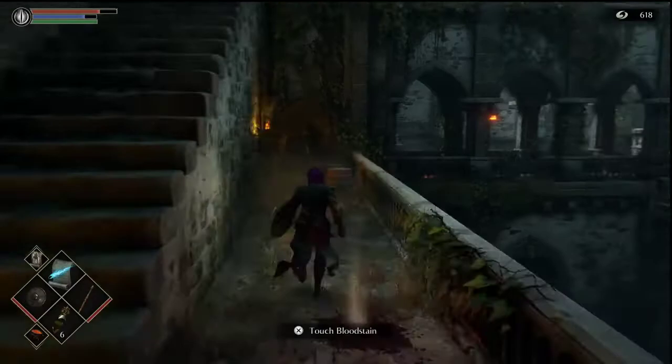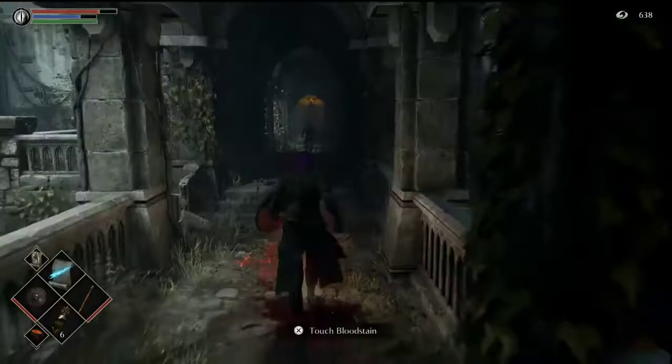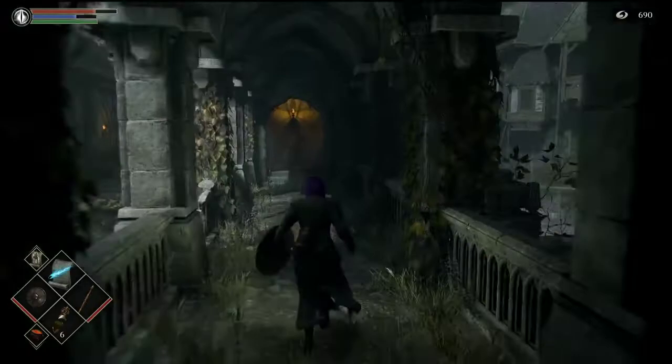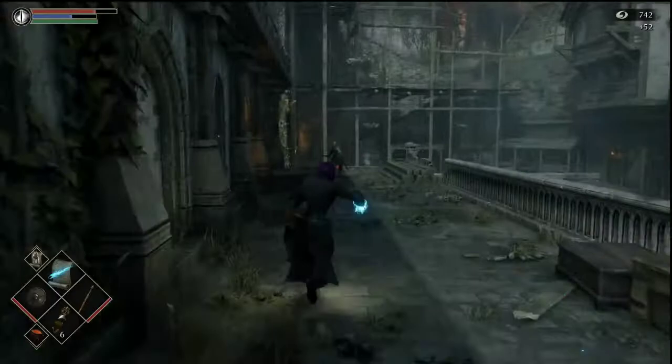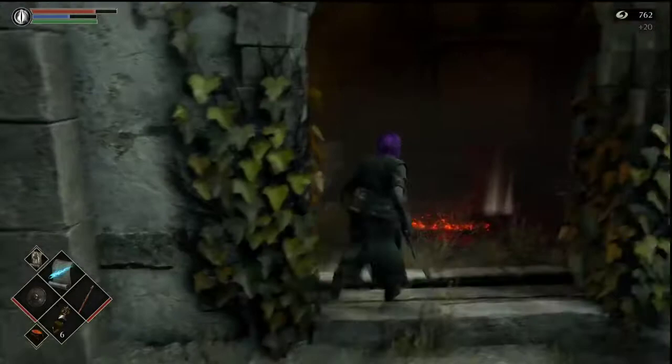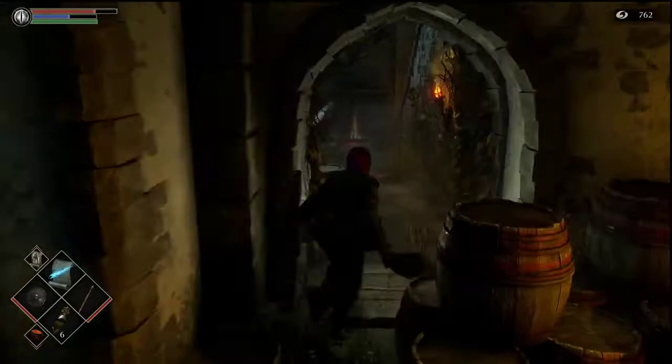We're gonna clear out some enemies first so we're not coming back on ourselves too much. I'm also thinking about trying to run the way you go the first time with the dragon - he burns down the bridge and does all that stuff. I should probably go that way and open up the path. Either way, let's clear out these guys because we're gonna have to come back up here.